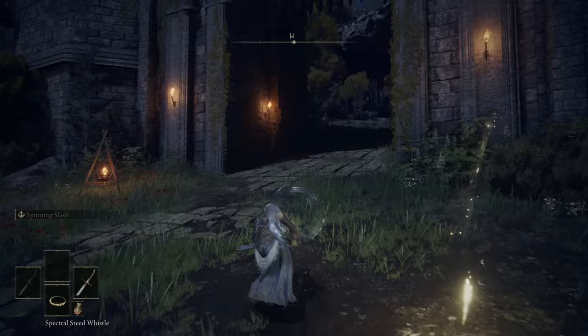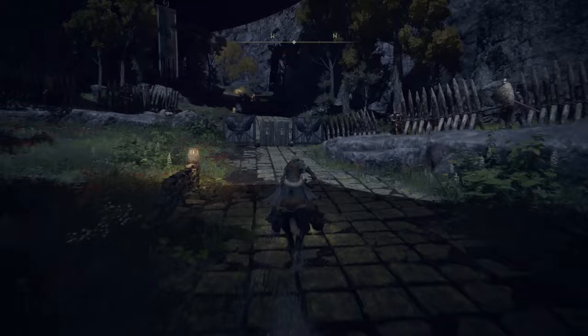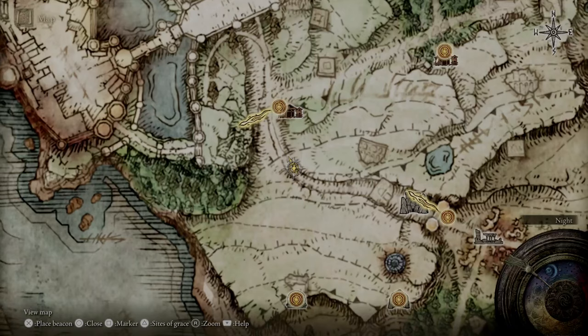You can find your third Golden Seed in Limgrave. From the Gatefront Site of Grace near the Gatefront Ruins, head west and then north through the gate and up towards Stormhill Shack. You'll find the Golden Seed on the way there.